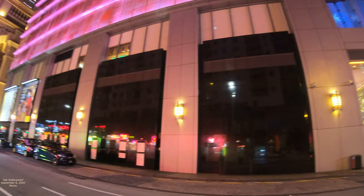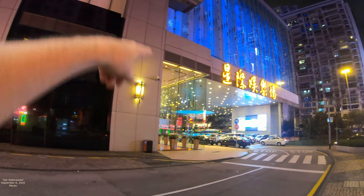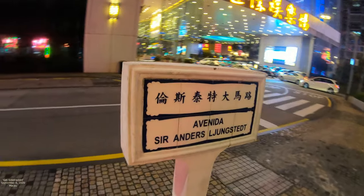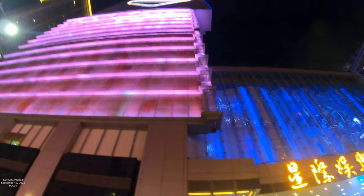Those are cars for perspective — look at just how big that first floor of windows is on Star World. The lobby is massive — it's almost two stories on its own. You can see some of the lobby with some of the chandeliers. Anyway, let's end this one.